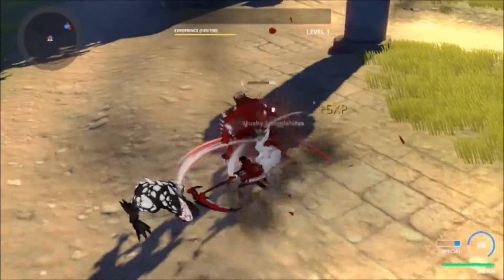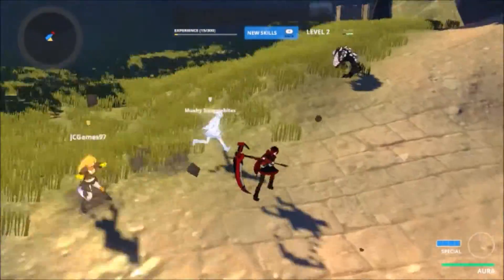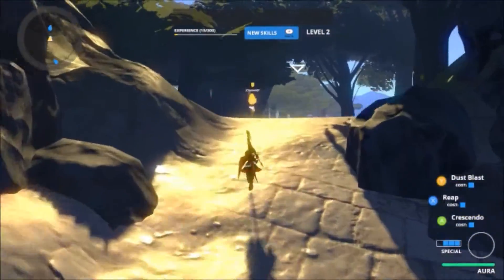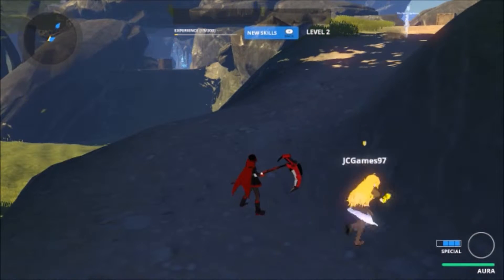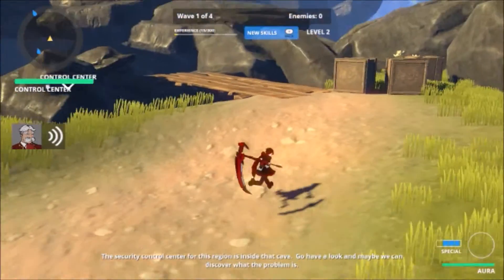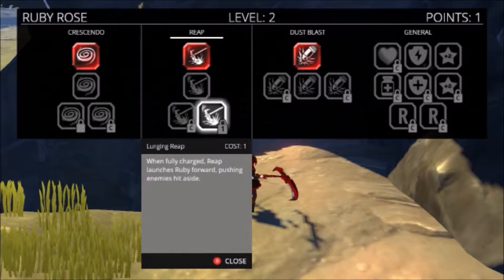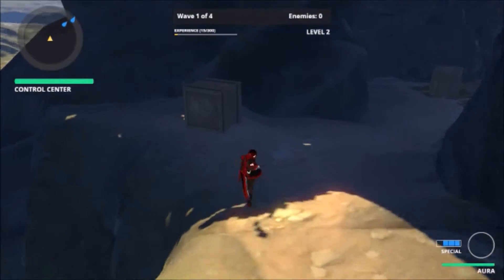All of them, except Blake — whose special moves are slightly different — have a long-range ability, an AOE ability, and a single-target enhanced attack. For Ruby, that's Dust Blast, Reap, and Crescendo. And I showed you all of those just now. I'm going to level those up, actually.